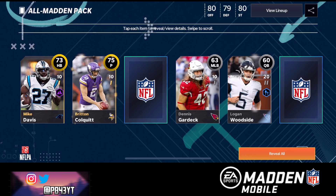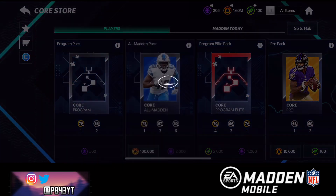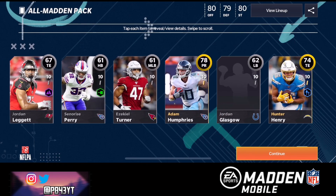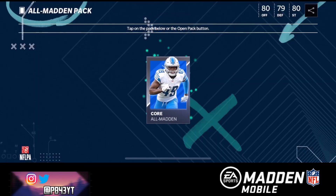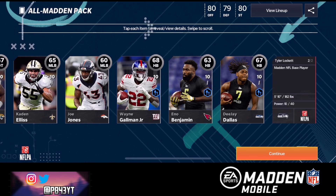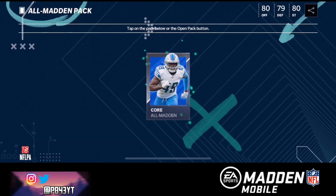Can we see an elite out of here? Oh no, these packs are really bummy right now. We're gonna reveal all and hopefully get something crazy — 78 pump returner and that's really it, lost coins again. What's happening to these packs? Did they decrease the odds or something? Oh, there we go — we get an 84 Tyler Lockett! Let's go, we needed that, that is so clutch!